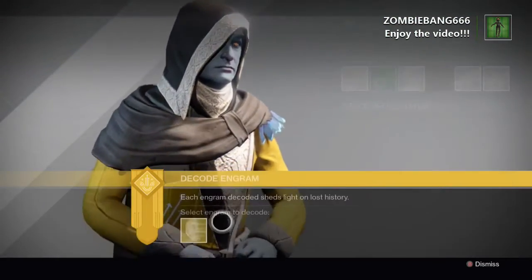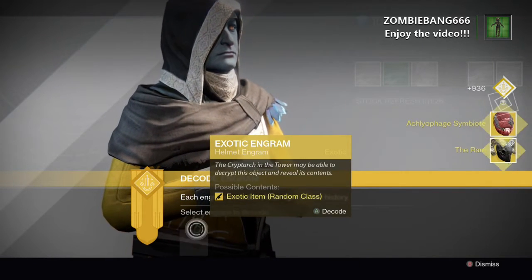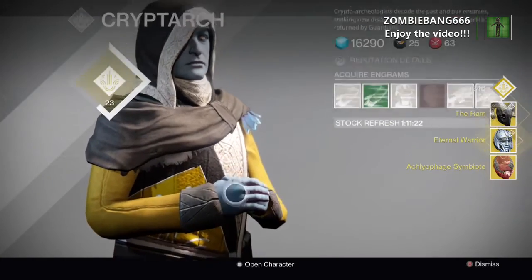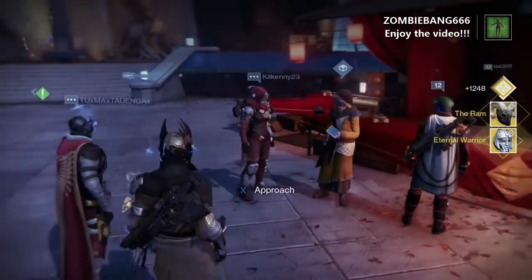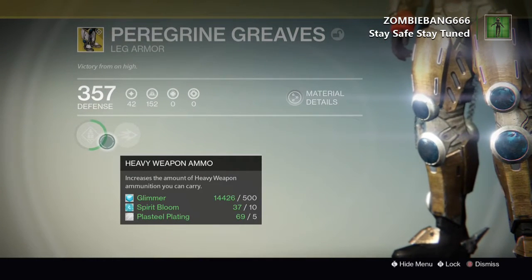Heading to Master Rahool. What can we get? I suppose I can't really get anything I don't already have. Another Ram — just what I want. Already got Eternal Warrior. Another Ram. Merry Christmas, Zombie Bang.